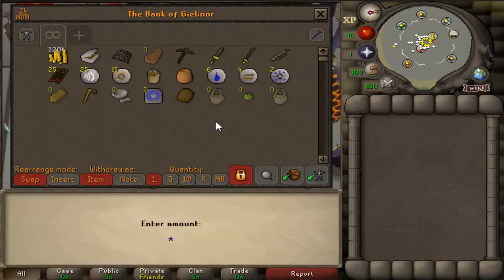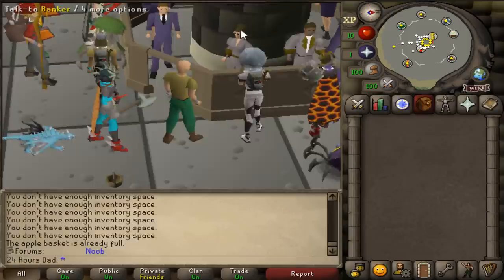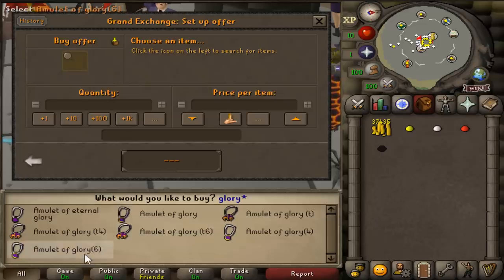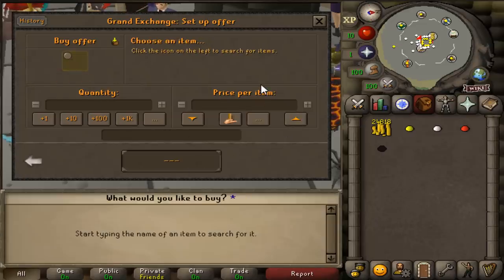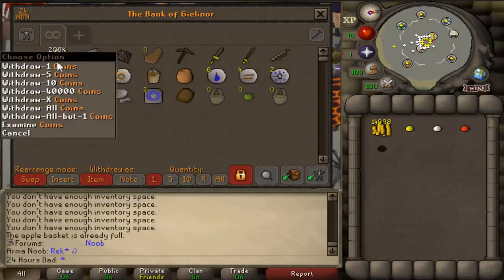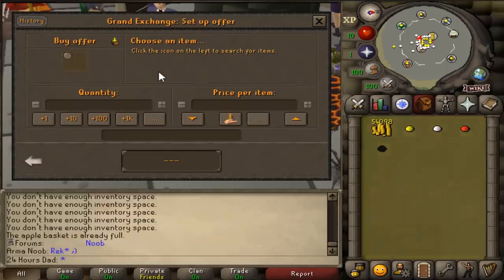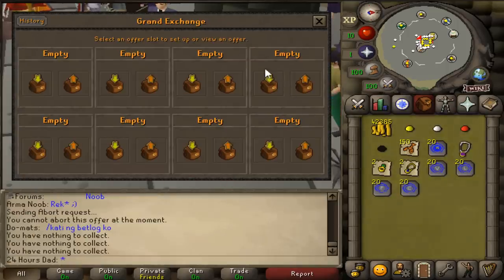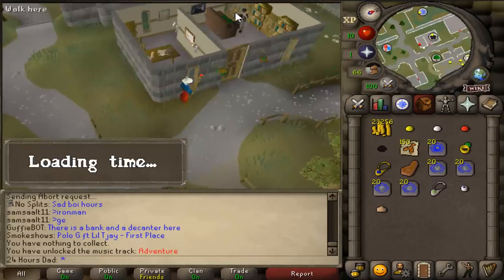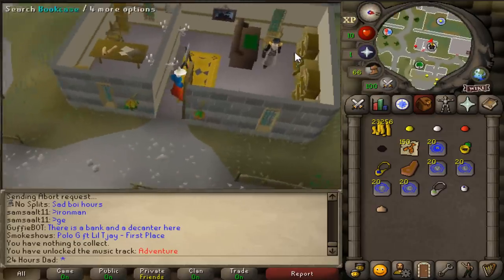Taking out about 40k, we've more than enough money now. We're going to buy some lobsters for food, a bunch of teleports including house teleports, and buy a house in East Ardougne. The reason we're buying a house is to be able to teleport everywhere very fast. This puts us in a great position to knock out a bunch of quests.